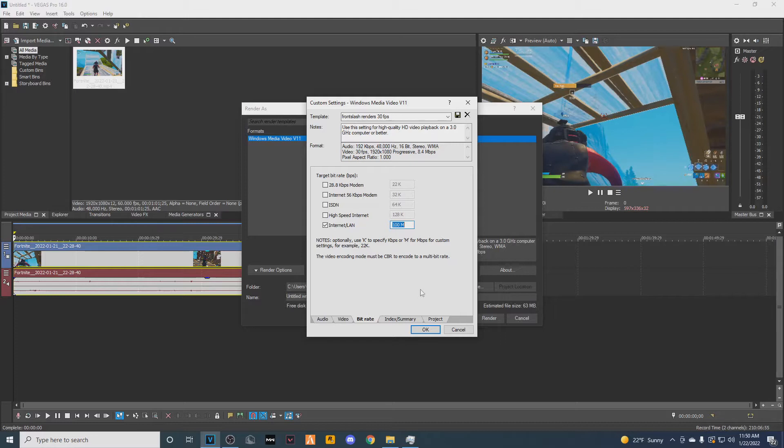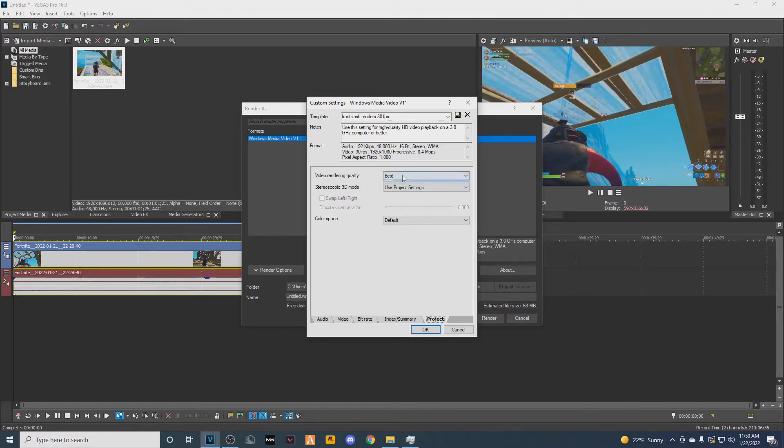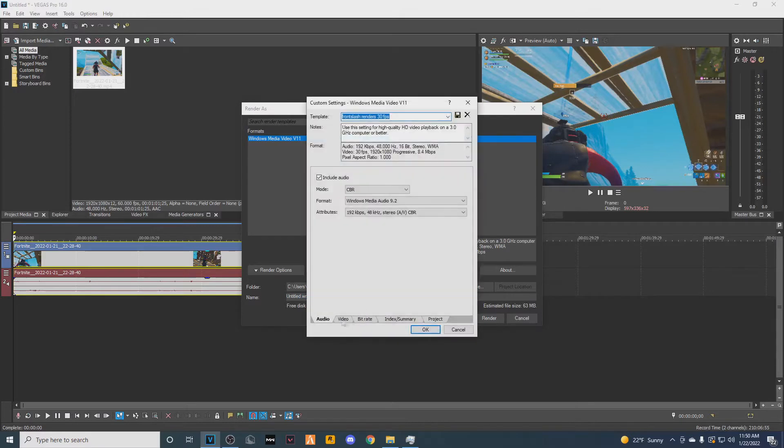If you have decent internet, use 32. If you have really, really good internet, use 100. Then set project video rendering quality to Best, use project settings, and then Default. Those are the 30 FPS settings.